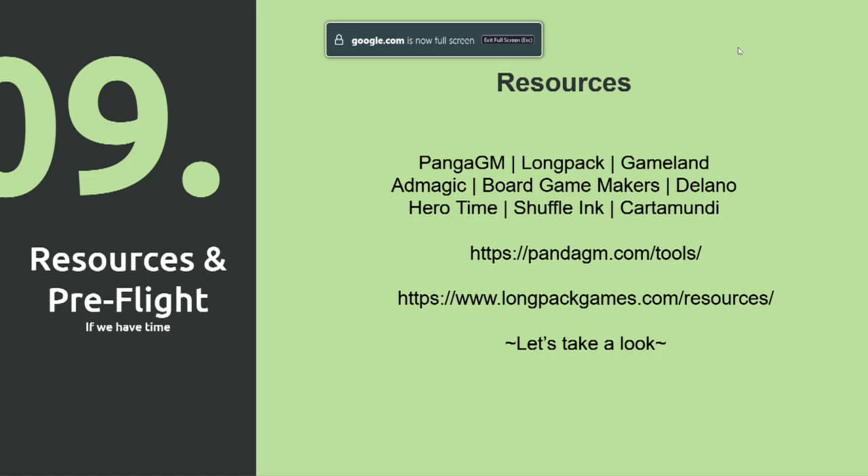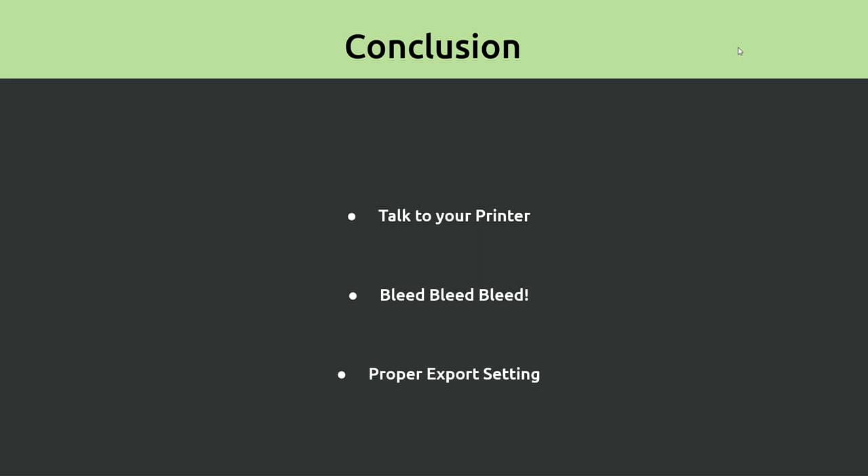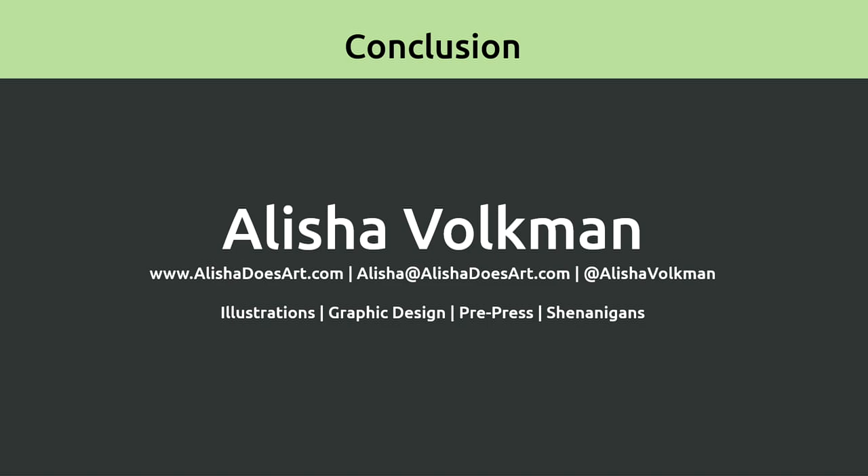In conclusion: talk to your printer — they're going to give you everything you need, and sometimes they'll just give you your templates. Bleed, bleed, bleed — not a threat, literally just bleed your files, it's very important. And then your proper export settings — also super important. You can find me on my website, AliciaDoesArt.com, or email me at Alicia at AliciaDoesArt.com. I'm also Alicia Volkman on essentially every social media platform — illustrations, graphic design, pre-press, and just random shenanigans.